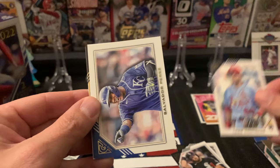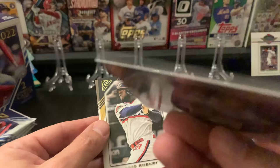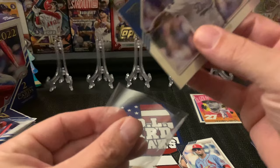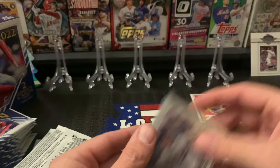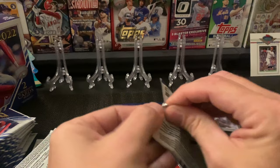Lotters, Salvi Perez, and we got a refractor or like a rainbow — not numbered but rainbow foil card of Julio Urias. There we go. Lisa Roberts and Johnny Bench.